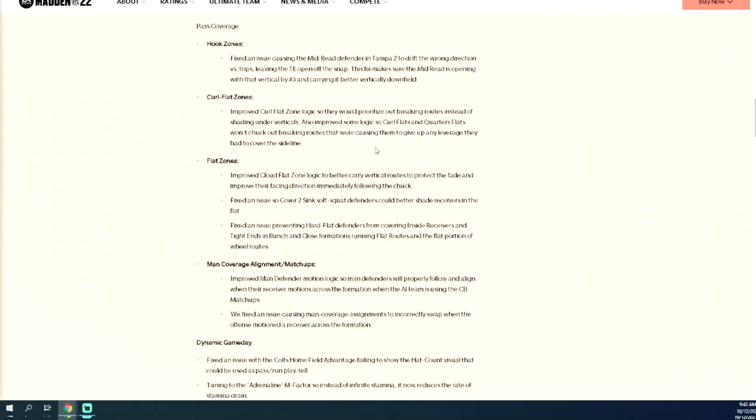As for quarter flats chucking outbreaking routes — I think this is a really good thing in terms of match coverage. This was honestly one of the bigger areas where match coverage struggled. A 10-yard out route, no matter where on the field, is going to pretty much kill match coverage unless you're running cover four palms. This gives us a shot at playing more quarters and cover four palms, which I personally prefer most, and that's why in two-four-five odd we break down cover six and other coverages.